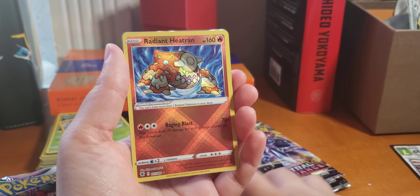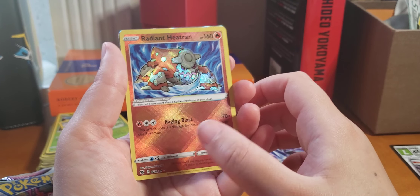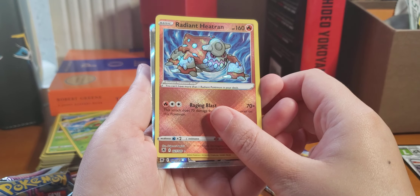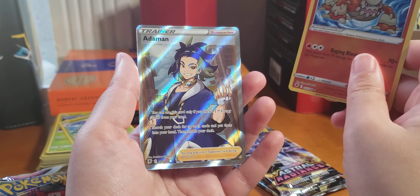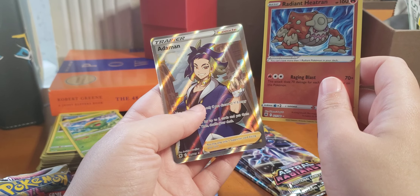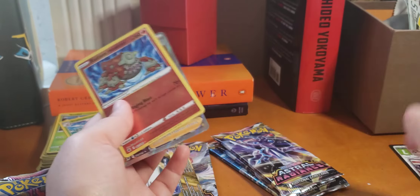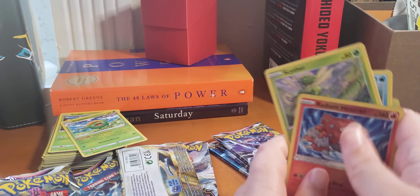A Radiant Heatran — oh, very nice. I don't think I have this Radiant card yet. And what is this? Oh okay, a Trainer. Very nice. Ataman, very nice. Holo. Okay, so far so good.